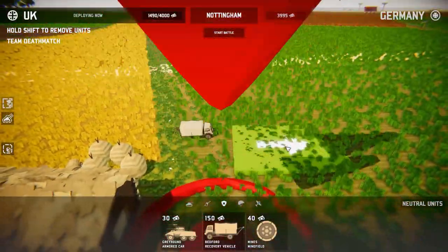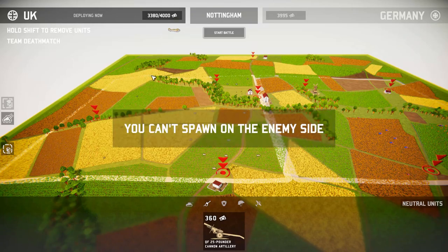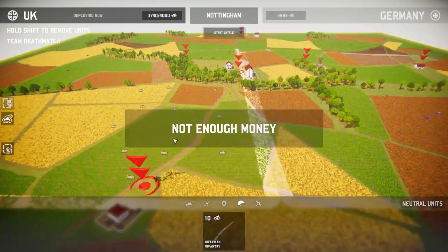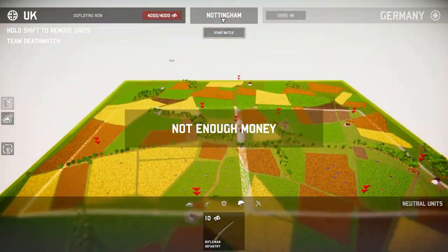We'll get some recovery vehicles — these are different, they're little trucks now, that's kind of cool. Let's get some artillery, put it in the back of the map, let's get four — got to outrange the Germans here. We'll get some infantry to support the assault, put some infantry in the center. Looking good. Let's begin the battle.